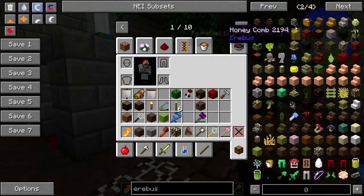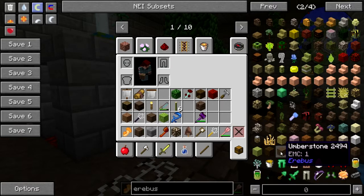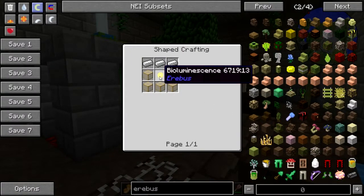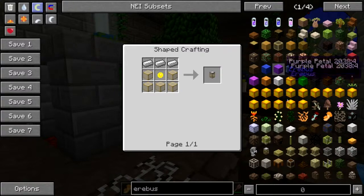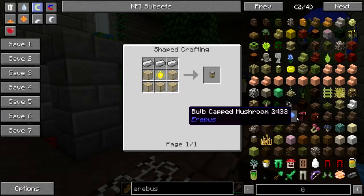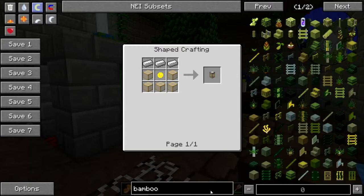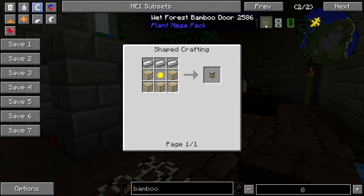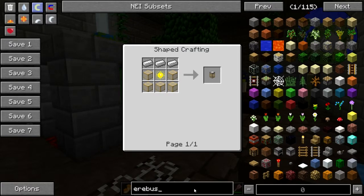Anything else good? Anything else cool? Bamboo ladder — I could just put some on the wall for the heck of it. Asper saplings, droughted shrubs, glowing jars, bioluminescence — you probably get that from fireflies. Bamboo chests are a thing, right? That's Biomes o' Plenty bamboo, not Erebus bamboo. I swear I thought bamboo chests were a thing — I guess not. I'm thinking about Tropicraft is what I'm thinking about.